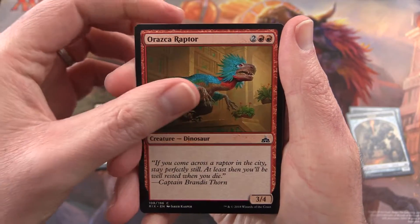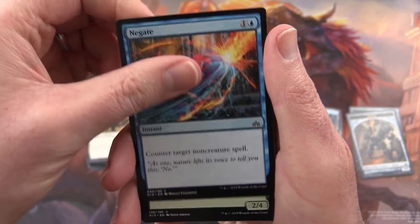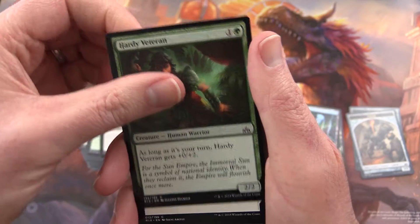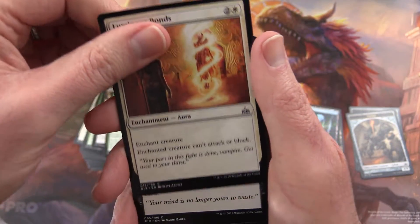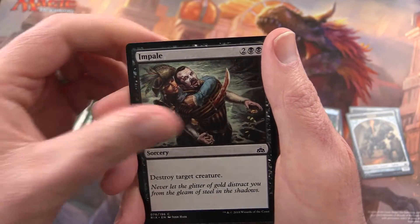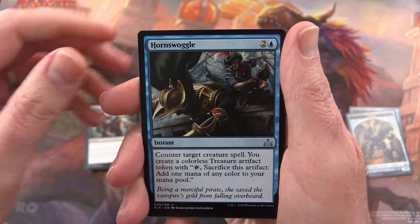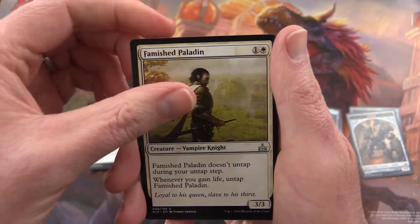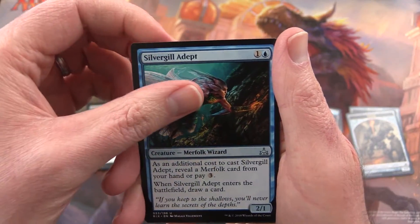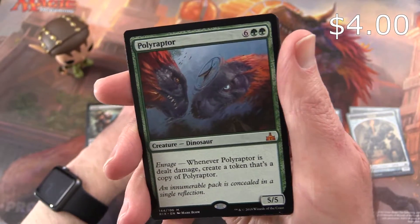Araskaraptor, Raptor Companion, Negate, Knight of the Stampede, Fathom Fleet Boarder, Hardy Veteran, Luminous Bonds, Dark Inquiry, Soul of the Rapids, Impale, and Hornswoggle. Uncommons: Famished Paladin, Silvergill Adept. And the rare — another Mythic! All right, these are great packs.